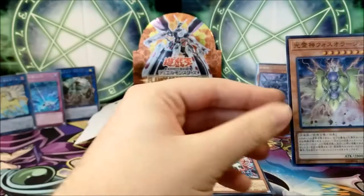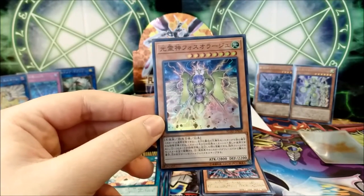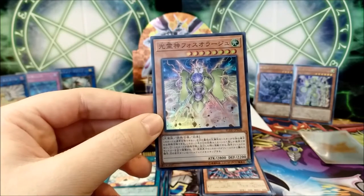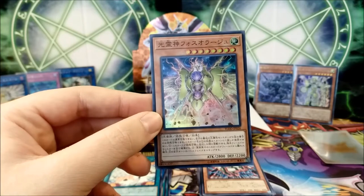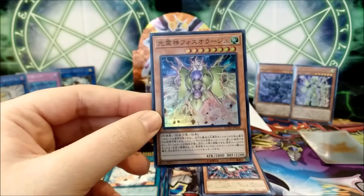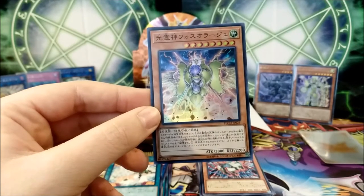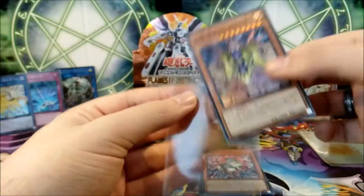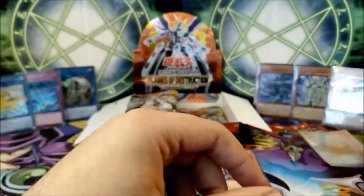Force of Rage, the Elemental Lord: cannot be normal summoned or set; must be special summoned from your hand by having exactly five Light monsters in your graveyard. When special summoned, you can destroy all monsters your opponent controls, once per turn. If this face-up card leaves the field, skip the battle phase of your next turn. So it has its upsides and its downsides.